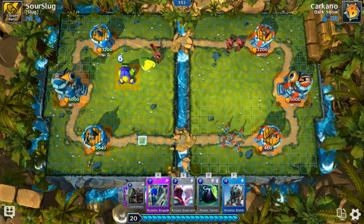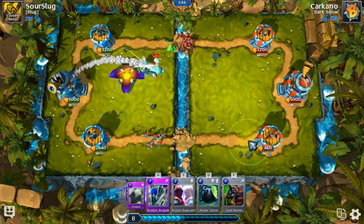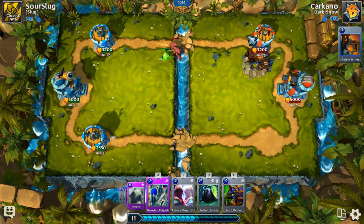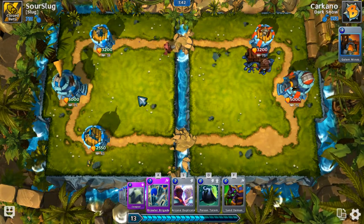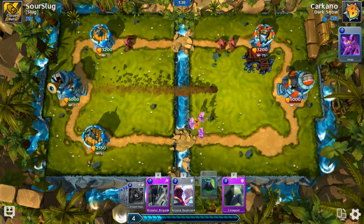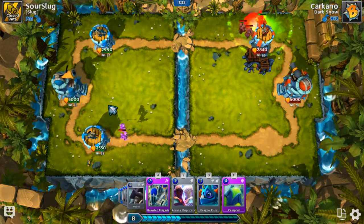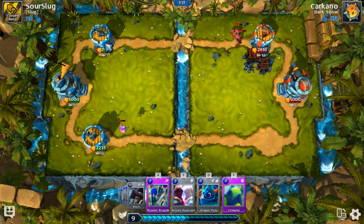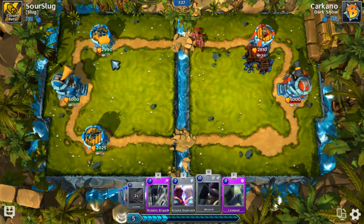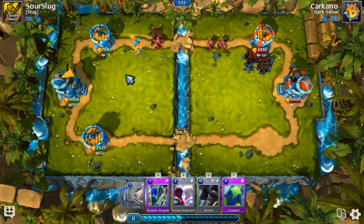My abomination shut that down really well. I don't need a defensive poison totem — I almost did. Brawler bomb go in! That tower is down. He's going to place that again, so I'm going to go sand demon right here and then poison totem. Those imps are going to get a little damage; that poison totem was probably bad.